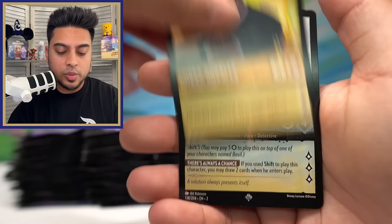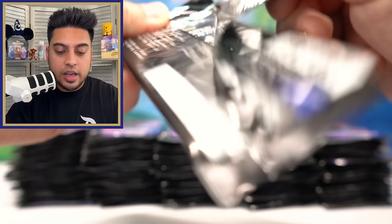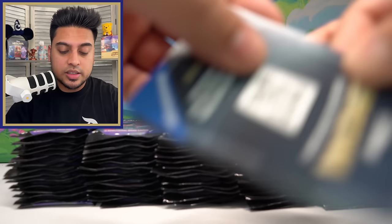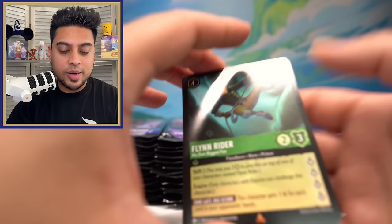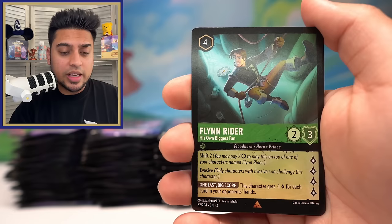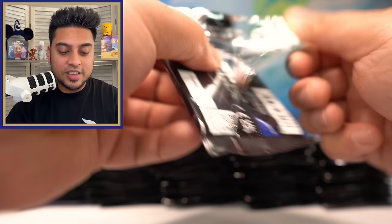From what I've read about Lorcana's design process — Cobra Bubbles, Basil, and Enchantress — the design work for upcoming sets like Set Number Four was done like last summer. They basically designed all the art, names, and packs way in advance, other than printing. They seem to be about eight to ten months ahead on what they release. Flynn Rider, Dr. Facilier, and Grand Duke.